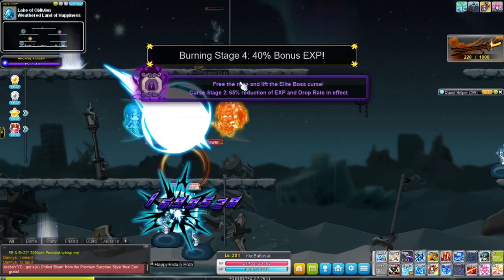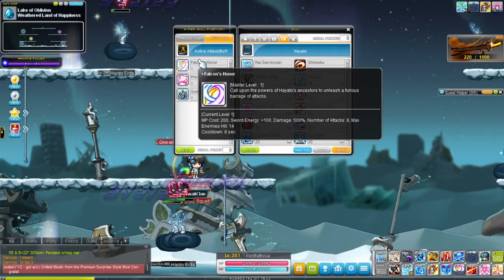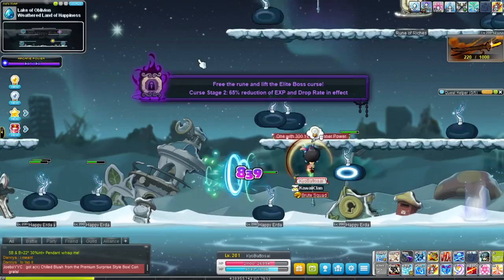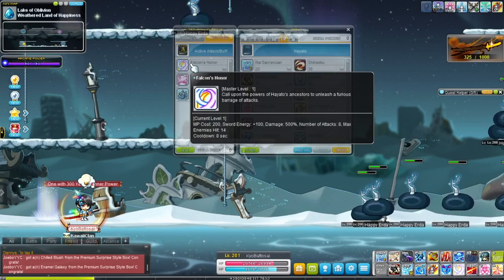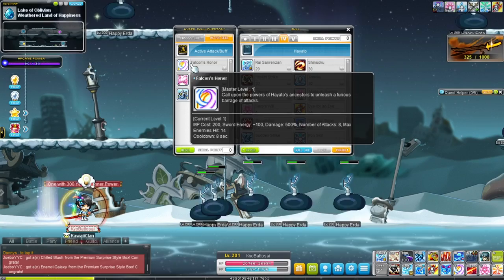Falcon's Honor — I love this skill because it'll recharge 100 of your stored energy just for using it, and the cooldown is extremely short: only 8 seconds. It's also good as a mobbing skill — you can use it to hit enemies above and below you. It's very good especially for recharging energy, so use it pretty much every time it's off cooldown.